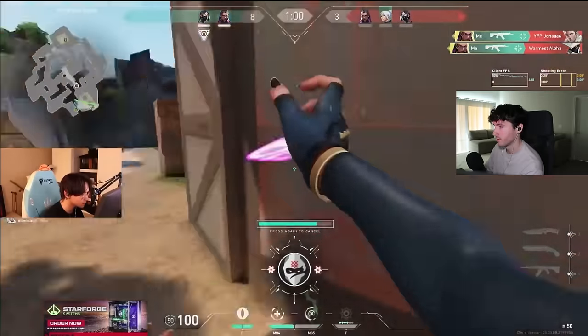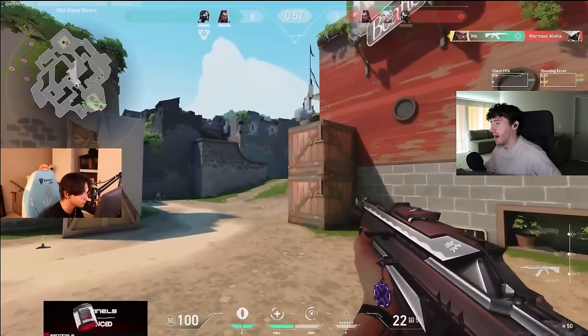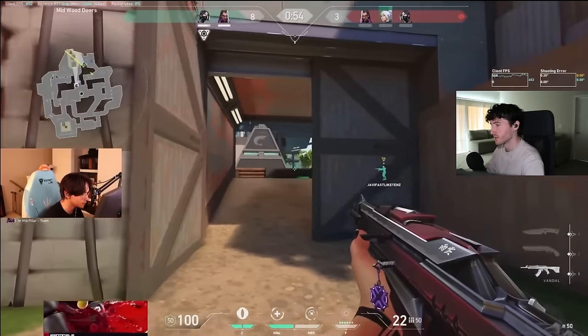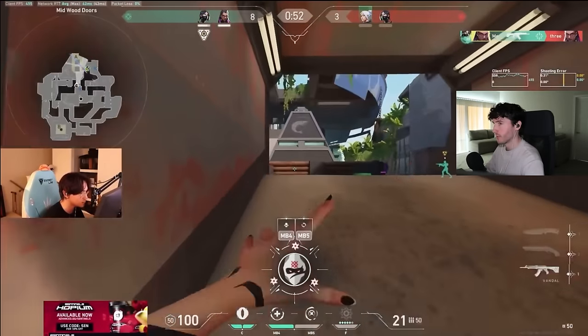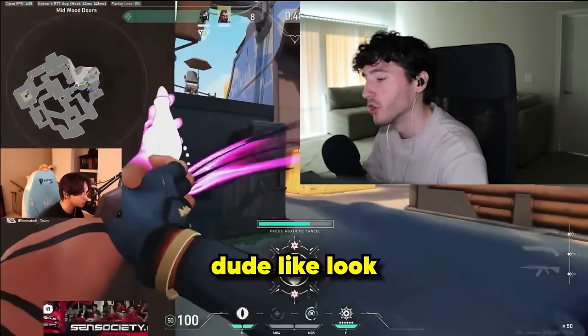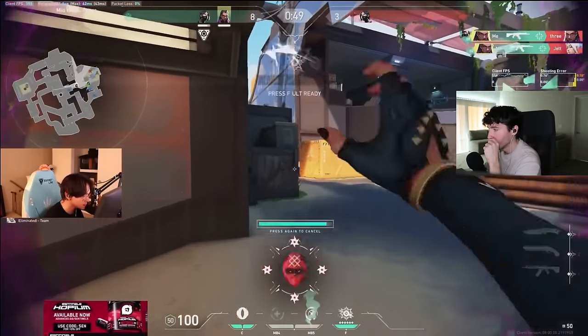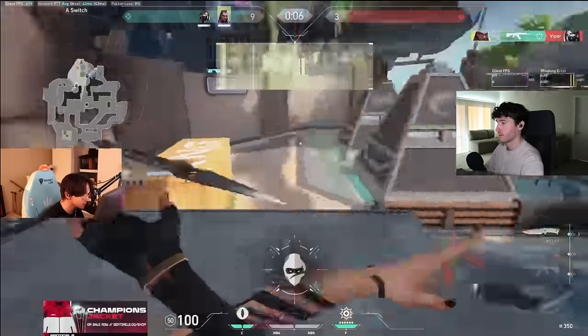We're in Iron. We're in Iron. I don't know how... it did happen pretty fast, but dude, Cypher has no excuse not to be holding mid after he kills Sova there. Especially with Viper wall up. Like, look how tight these angles are. You don't even see him — look how tight these angles are.